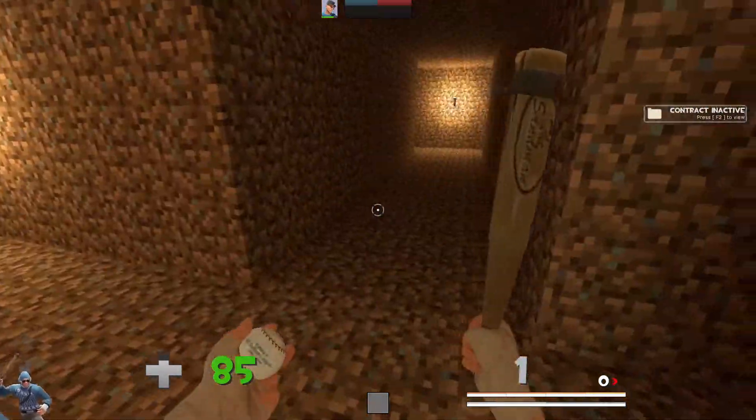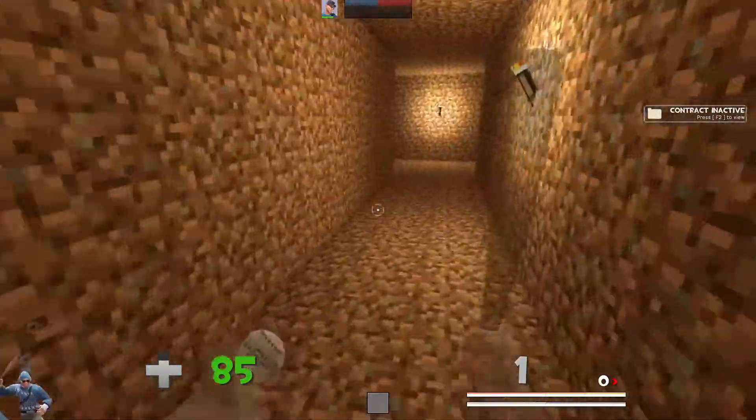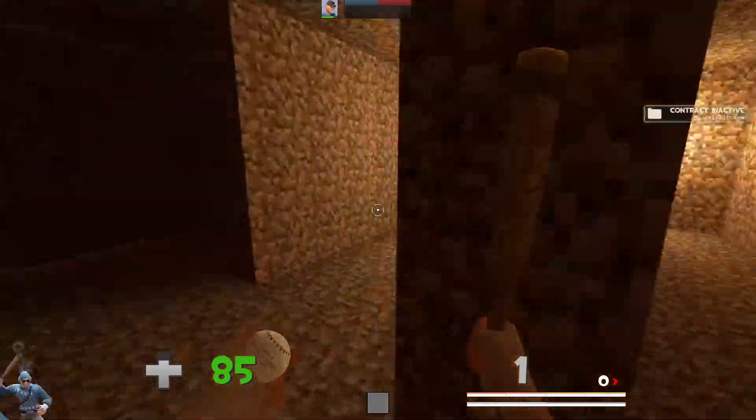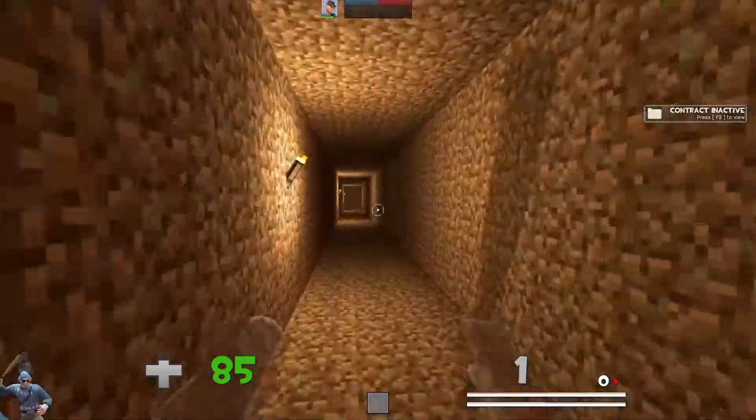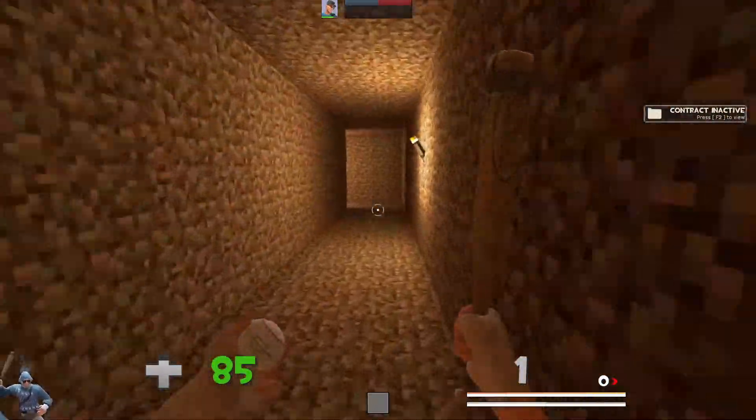Then you get to the dirt maze. I believe you go here, take a left, down to here — actually you go straight, take a right. Then you go down this long corridor — you can go around too.